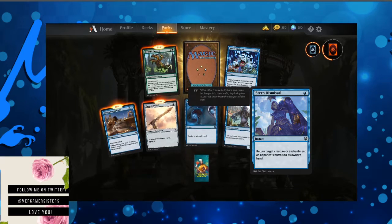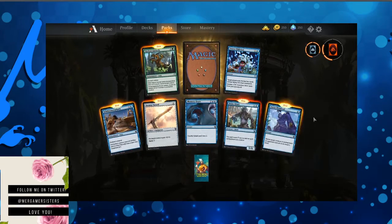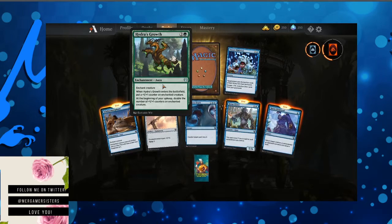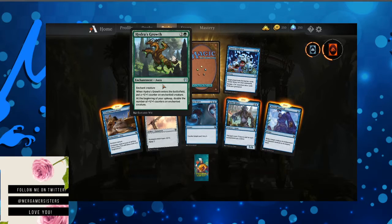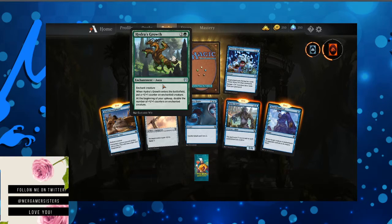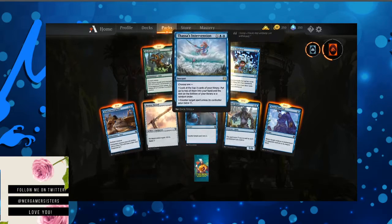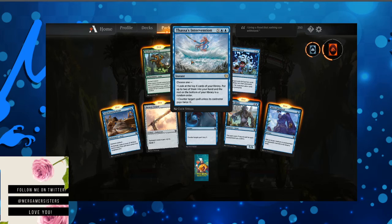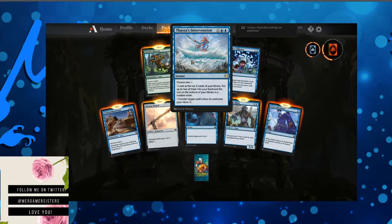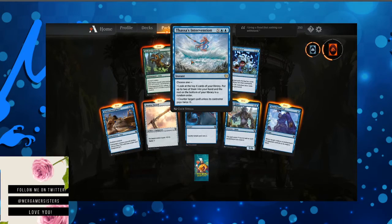Stern Dismissal — return target creature or enchantment an opponent controls to its owner's hand. So that's like Unsummon but with prettier artwork, and it works for a creature or an enchantment, whereas Unsummon is just for creatures. Hydra's Growth — enchant creature. When Hydra's Growth enters the battlefield, put a plus one plus one counter on enchanted creature. At the beginning of your upkeep, double the number of counters on enchanted creature. That's crazy! Thassa's Intervention — choose one: look at the top X cards of your library, put up to two of them into your hand and the rest on the bottom in random order, or counter target spell unless its controller pays twice X.